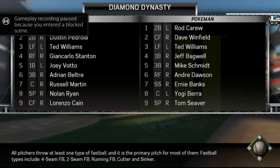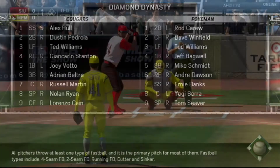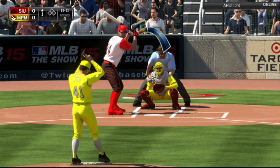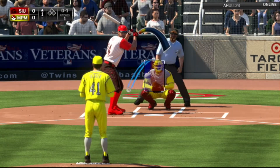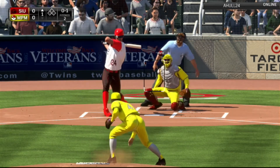Hello everyone and welcome to another Diamond Dynasty video. Today we have an all-legend lineup — my team is on the right, his team is on the left. We have the two best pitchers in the game going head-to-head: Tom Seaver versus Nolan Ryan. My ace is going against his ace, so here we go.